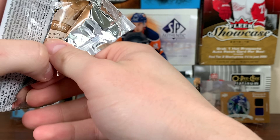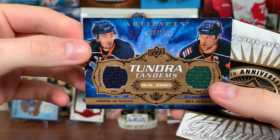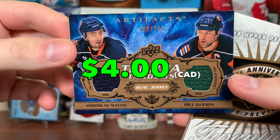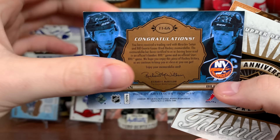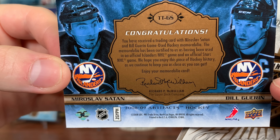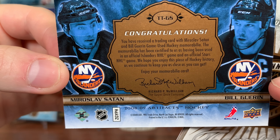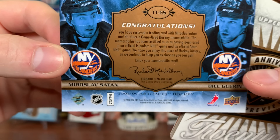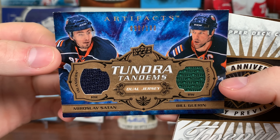Final three packs — I already got the redemption, it was Zach Boychuck. We got something in here: Jay Shaguer, and ooh — Tundra Tandems! Satan and Bill Guerin, number 98 of 100. The Bill Guerin piece is like Dallas Stars maybe, or Sharks? Guerin played for Dallas in 05-06 and the Blues and Sharks in 06-07. So that might be a Dallas Stars piece. And there's Satan — Dallas Sheitan — that's definitely an Islanders piece. The card tells you: 'You have received a trading card with Satan and Bill Guerin game use hockey memorabilia. The memorabilia has been certified as having been used in official Islanders NHL game and official Stars NHL game.' I wish they still told you where it's from in current products. Jordan Staal as well.